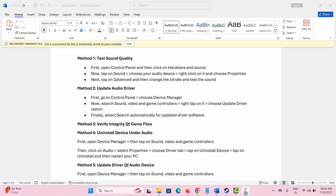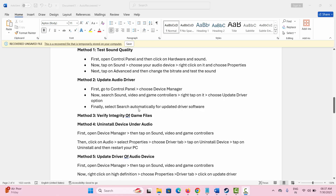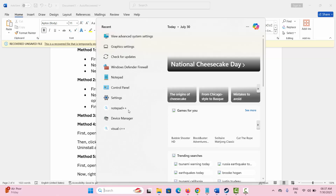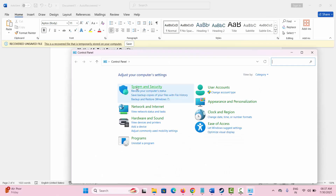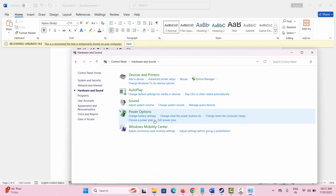The first method is to test sound quality. For that, you need to go to Control Panel, then click on Hardware and Sound. From here, go to Control Panel, then click on Hardware and Sound, then click on Sound.